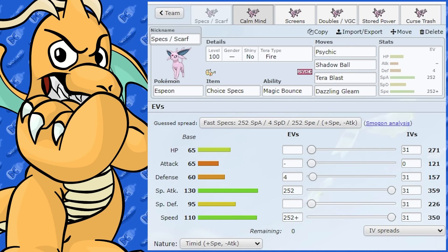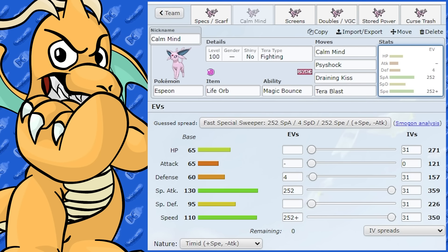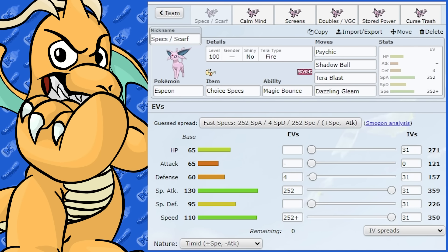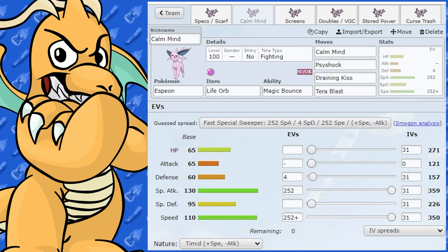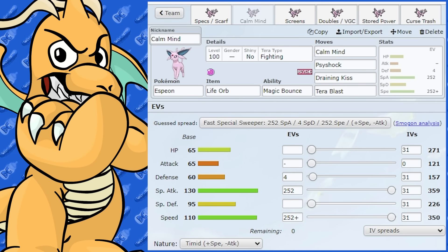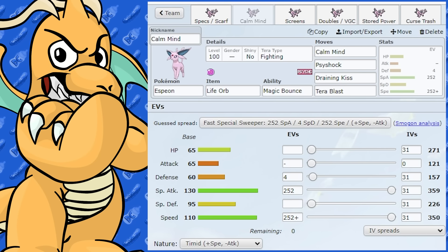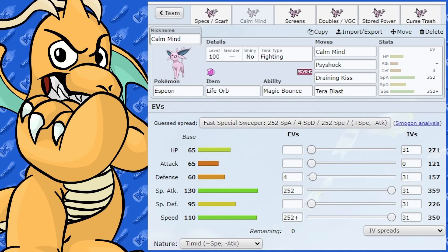The next set you could use is a Calm Mind Espeon. With the EV spread — like the last one — we've got max Special Attack and max Speed with a Timid Nature. That's going to be what you use most of the time, because Espeon needs to be very fast — it doesn't take hits very well at all, especially on the physical side.